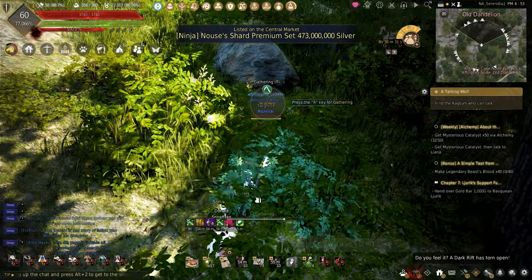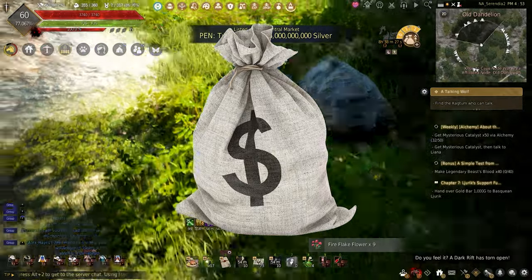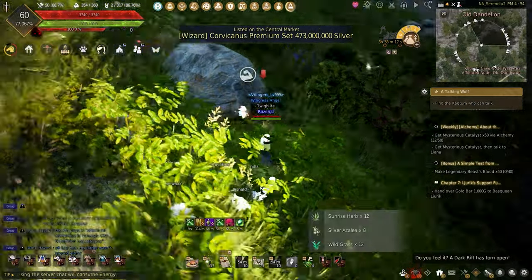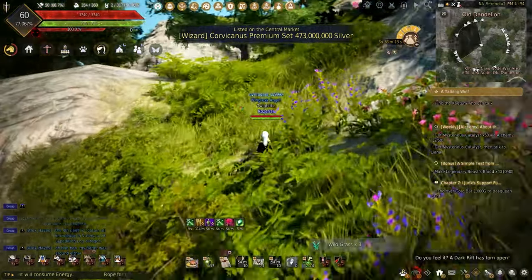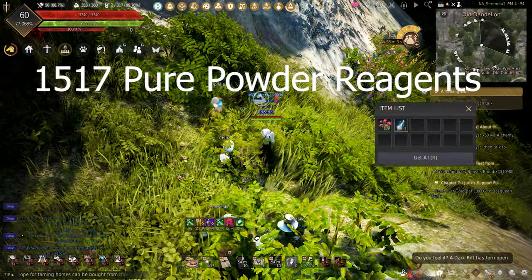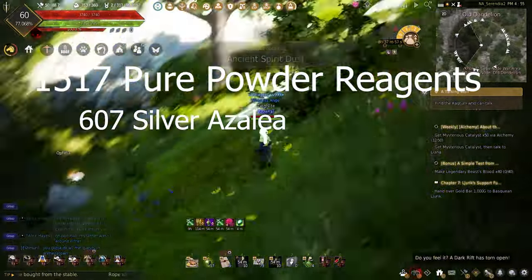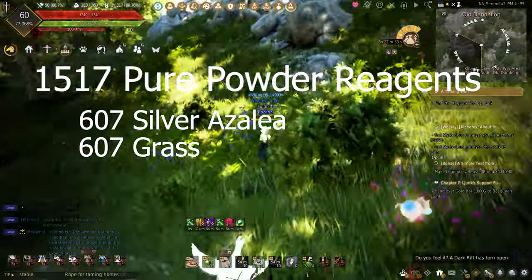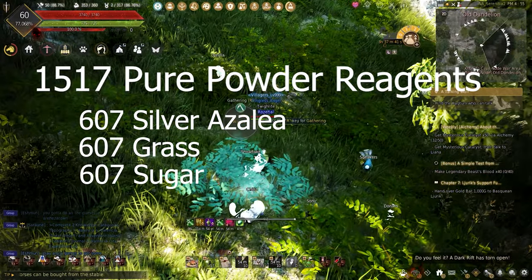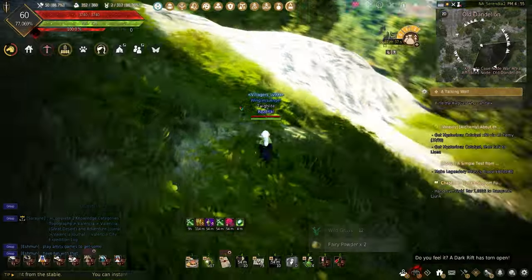But you can sell them if you wanted to net a couple of millions. Because there is an event, it is worth gathering everything — their event drops do make millions. For the 1,517 pure powder reagents, I will need 607 silver azalea, 607 grass, and 607 sugar, which can be bought at any material vendor in any city.